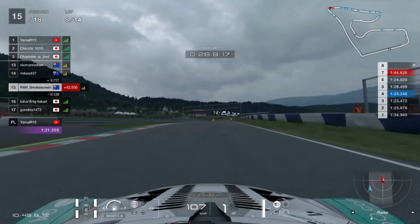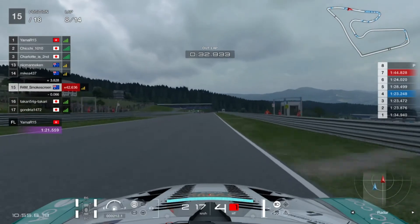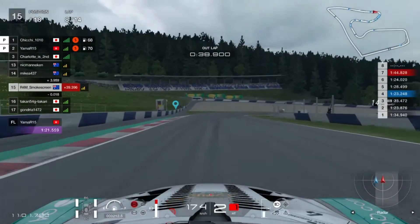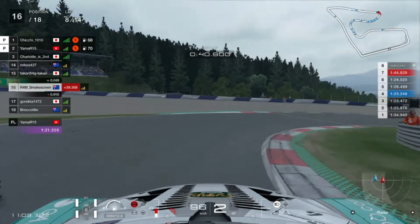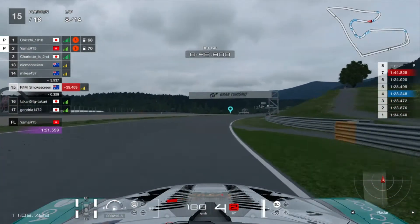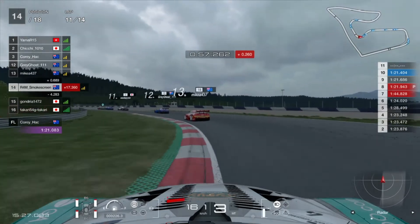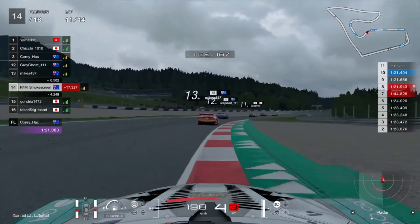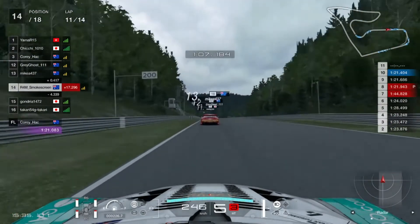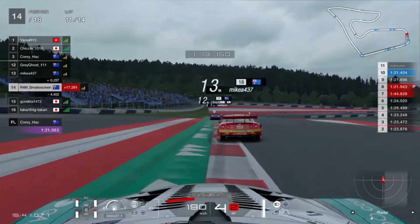We're still defending from Takari on the exit of turn three. He's looking around the outside for turn four again, and we just get through side by side — he runs a little bit wide on his own accord but doesn't catch the gravel trap. We break the slipstream and skip ahead to catch up to a battle — one, two, three, four, five cars. It only took a couple of laps on our soft tyres to catch up to this group. If we play our cards right, a potential top ten could be on the cards for this race.